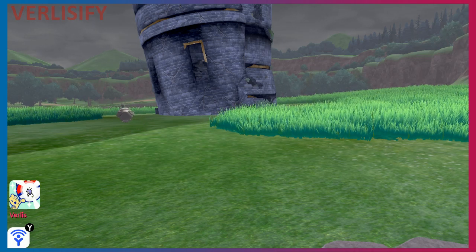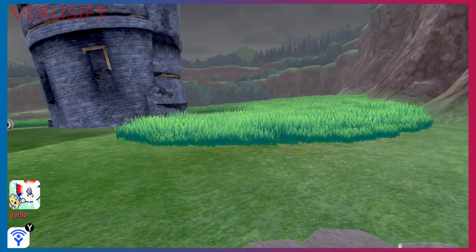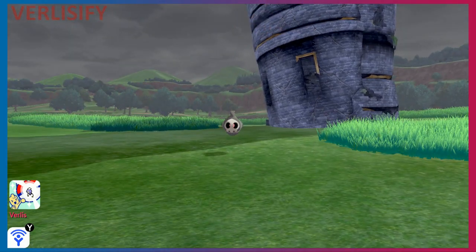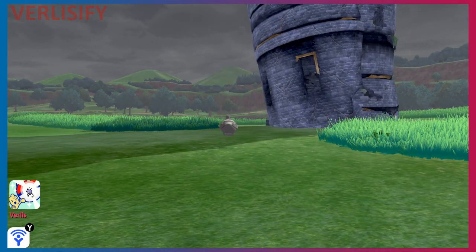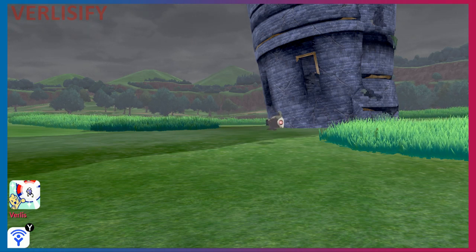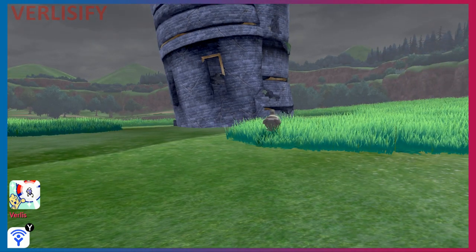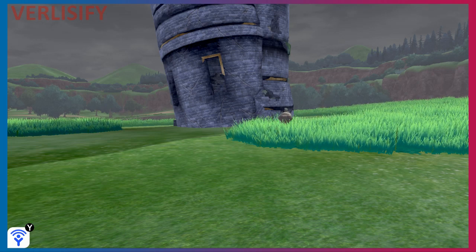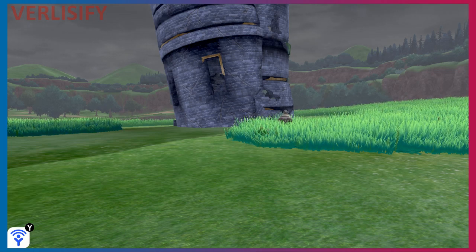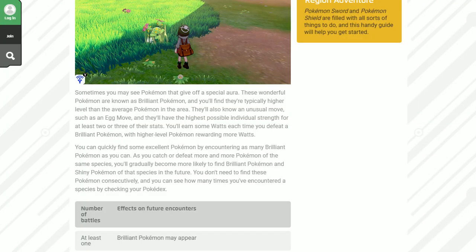We have gotten a massive update from the Pokemon Company about how certain mechanics work inside of Pokemon Sword and Shield, and I am super excited. Something I wanted to know more about than anything else in the games are Brilliant Aura Pokemon — how do we get more of those yellow aura Pokemon to spawn, what benefits do they give exactly, and is there anything else going on with catching Pokemon? That brings us to the update we had earlier today.